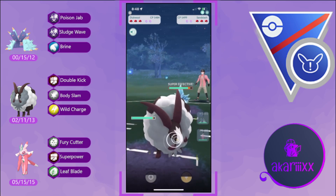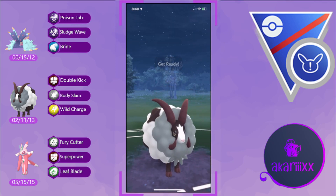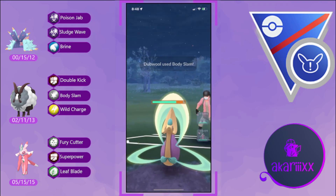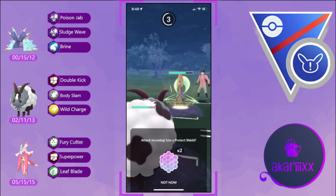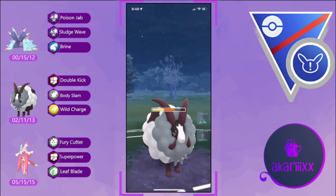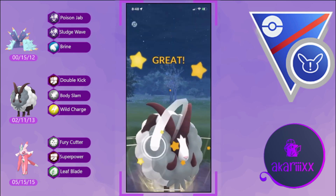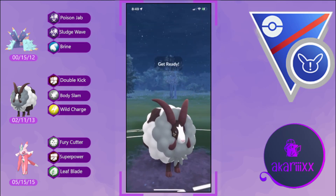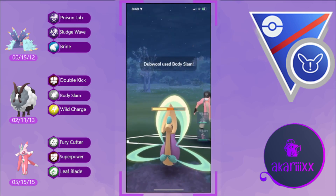Next battle — another terrible lead: Alolan Sandslash against our Toxapex. We immediately pivot into Duble, getting multiple Double Kicks worth of damage and energy onto the opponent's Alolan Sandslash. We eventually draw out their Cresselia, who full-sends the Moon Blast — that doesn't do too much damage. We survive with reasonable HP, fire off another Body Slam, and grab the opponent's shield. Any time your opponent shields on their Cresselia, that should be a win for you.